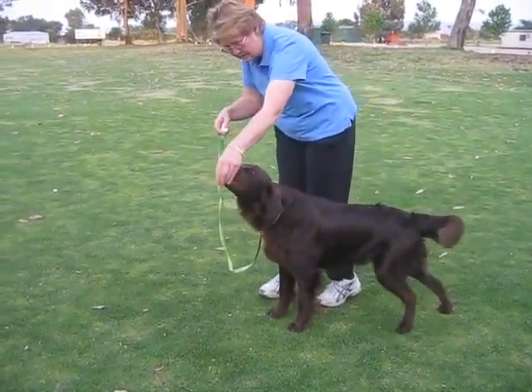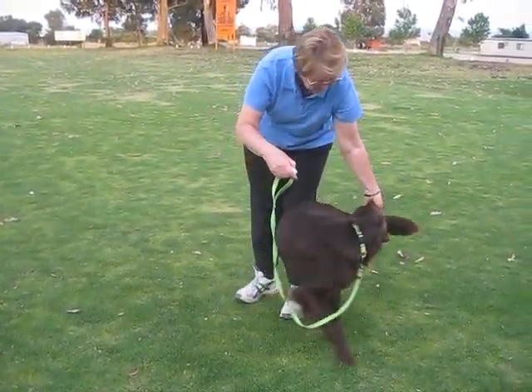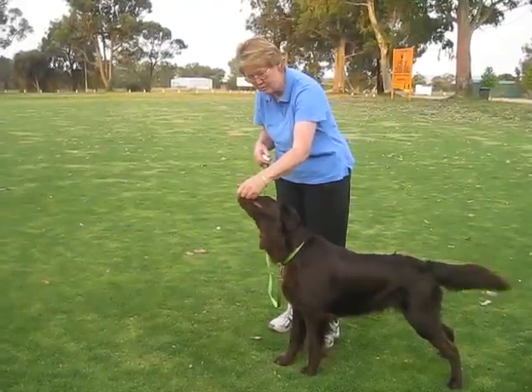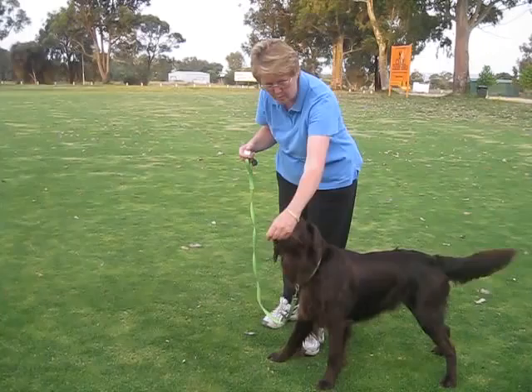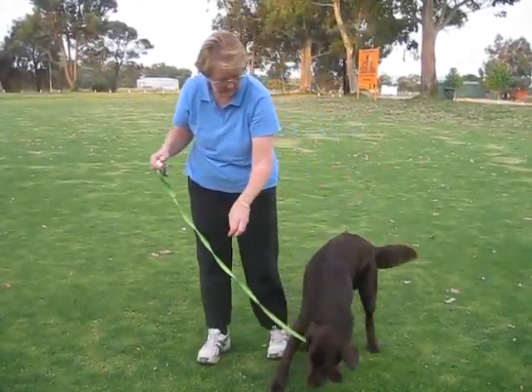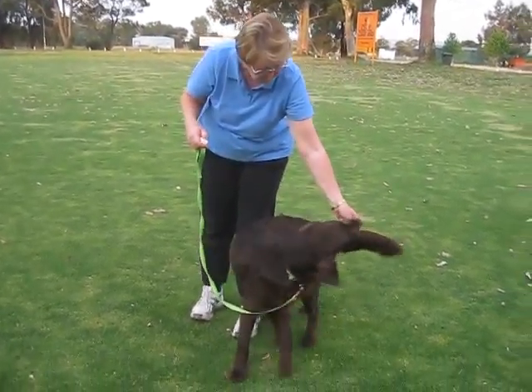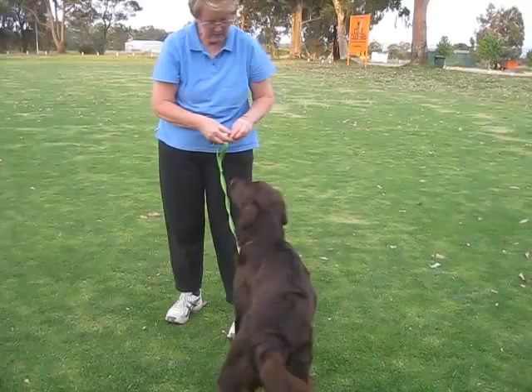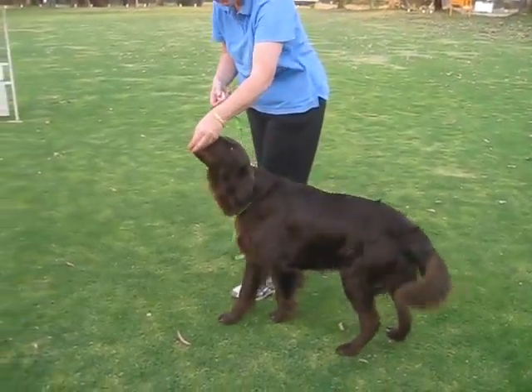I've got a treat under his nose, and I'm going to lure him round. But he'll go all the way, so it's a bit hard. I've sort of got him — he'll actually go round. But this is how you'd sort of start to there, and then come back and do a little bit more to there, and click when you're sort of getting to the bit that you're extending.